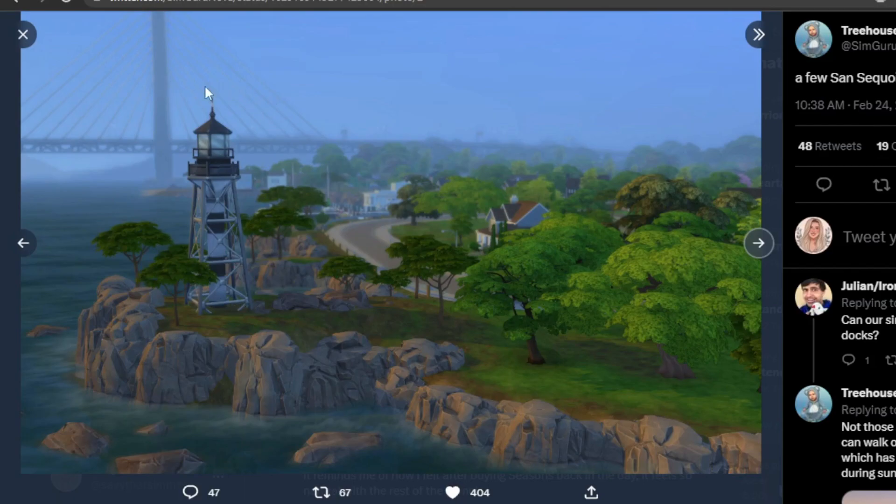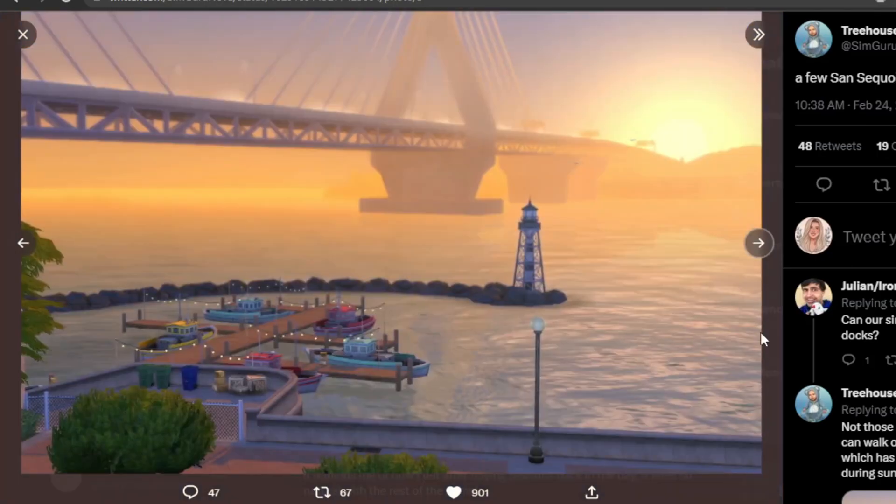Over here you do have a lighthouse, which is really cute, and then you have the bridge in the background. I still don't know what this world is actually based off of — I think it looks like Charleston, South Carolina as well as San Francisco. Maybe they'll confirm that once it's actually out. And then we do have this really beautiful screenshot — I love this one — where you can see the lighthouse.